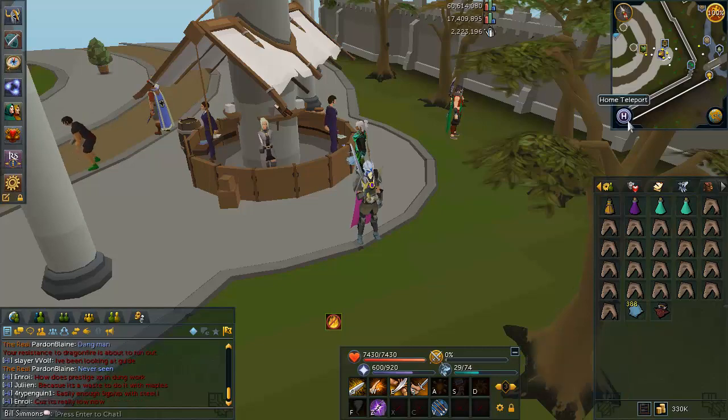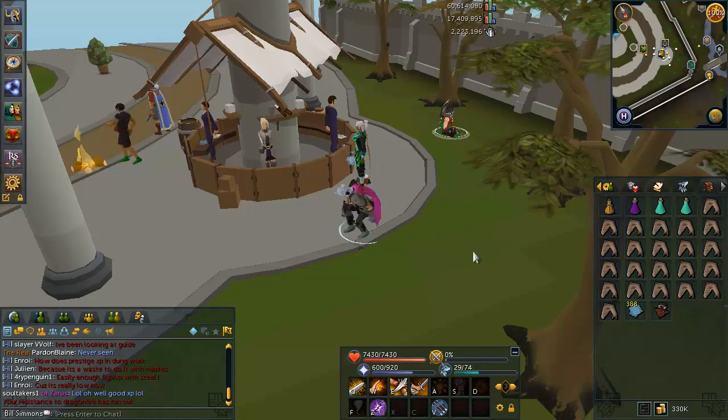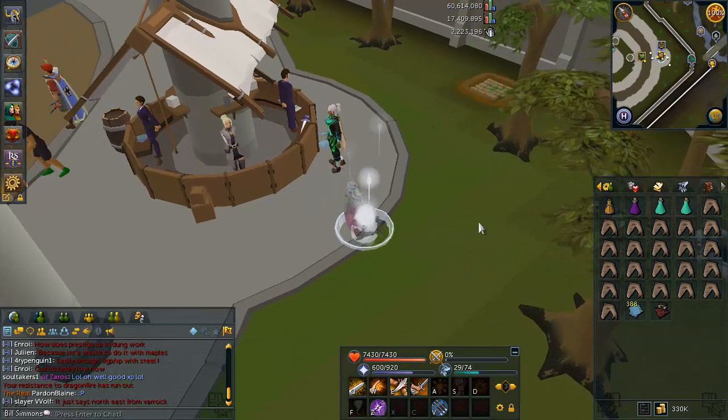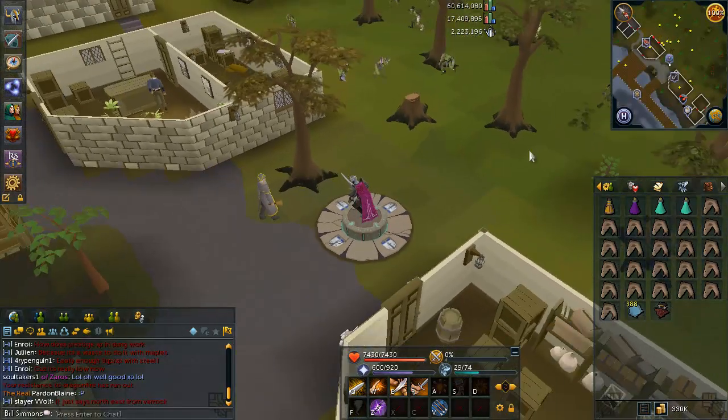Hey guys, what's up? It's my Uncle Zunkie and welcome to a little guide slash method on how to do Frost Dragons at a lower level. What I decided to do for this video is, since I've had over 85 Dungeoneering for a long time but have not tried out Frost Dragons yet, I wanted to make that happen and see what it was like at a really low level account with low stats.